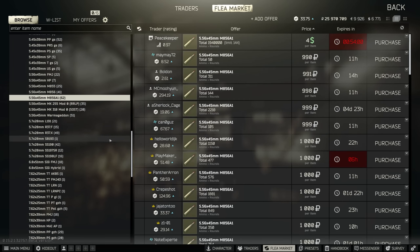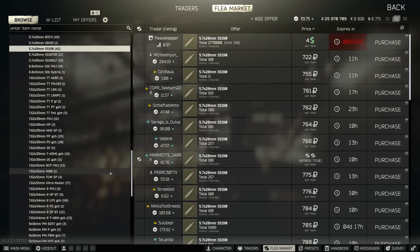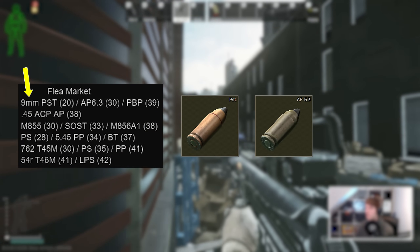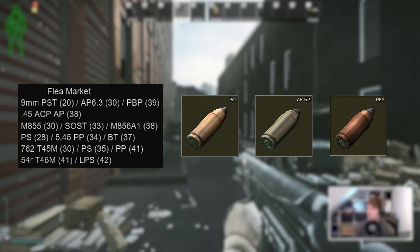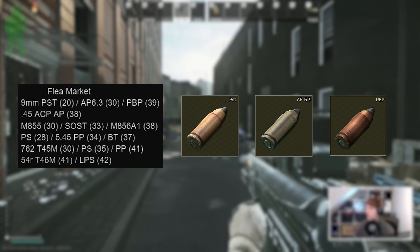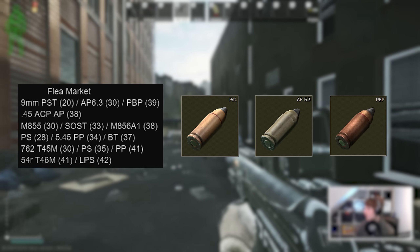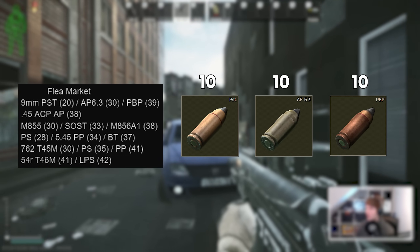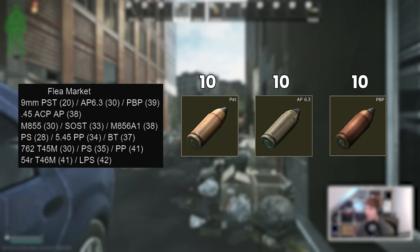These ammos are more or less expensive depending on demand for that cartridge and the trader's initial price. Within 9mm this ranges from PST with 20 pen, AP 6.3 with 30 pen, and PVP with 39 pen. AP 6.3 is much more cost effective than PVP but it won't go through class 4 helmets. Stacking ammo can be a good way around this — for example using an MP5 with 10 PST, 10 AP 6.3, and 10 PVP stacked on top of each other. It's a trade-off between economy and dying with expensive bullets unused.